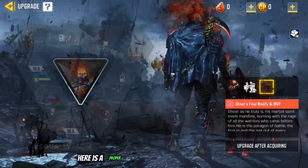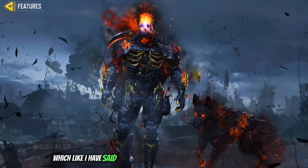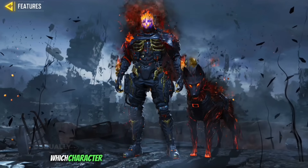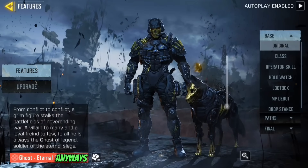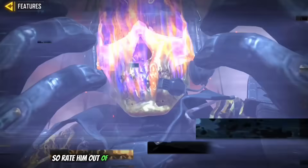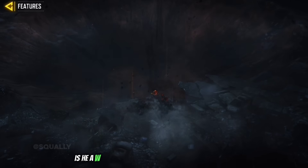Finally here is a proper look at his advanced final version, which like I said I now consider to be the best skin in the game. If you disagree let me know down below and let me know which character you consider to have the best design in the game. Anyways guys, that is about all I have to show you regarding Mythic Ghost — rate him out of 10 down below in the comments and let me know, is he a W or an L?